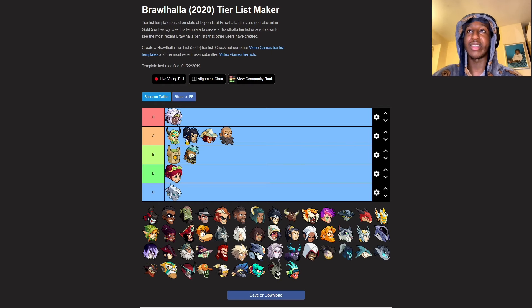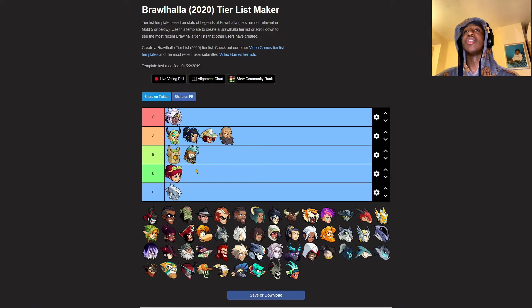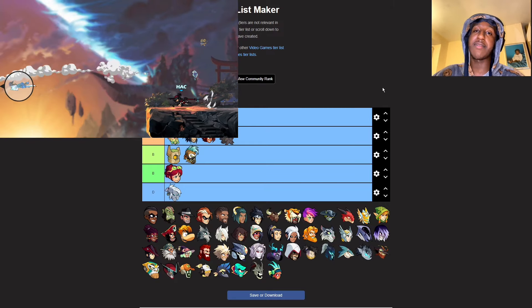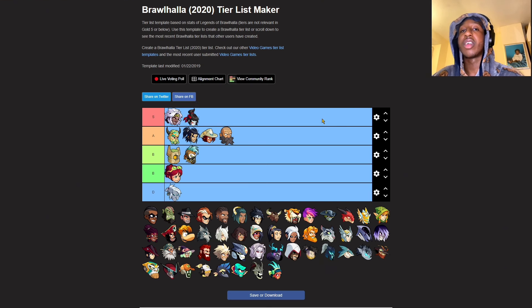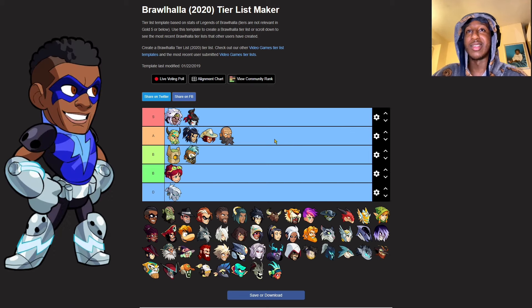Hattori is another very very good legend - you can't go wrong with Hattori. If you don't like Hattori, that's on you. I'm putting Hattori in S. The signatures, the movement, her speed - everything about Hattori is just so good. I have like three or four skins for her so of course I'm gonna use her.